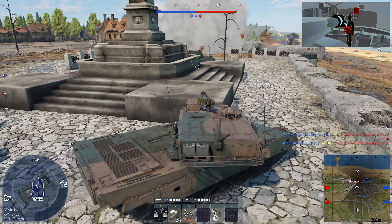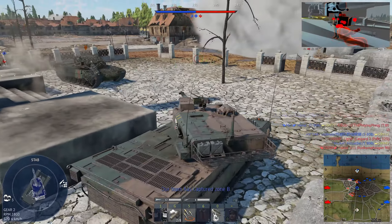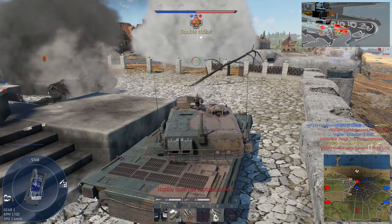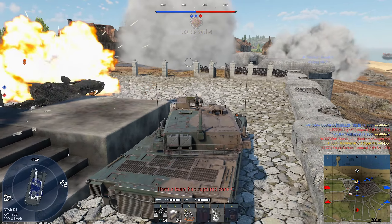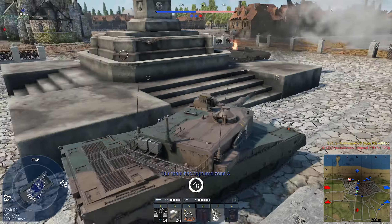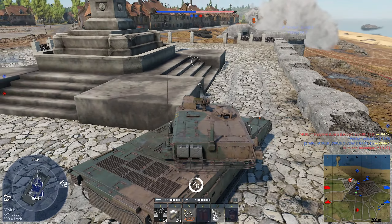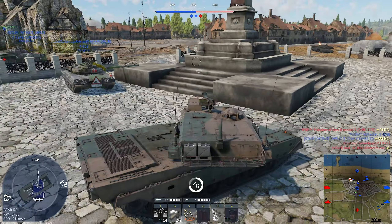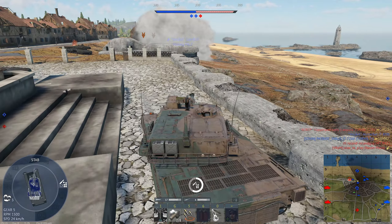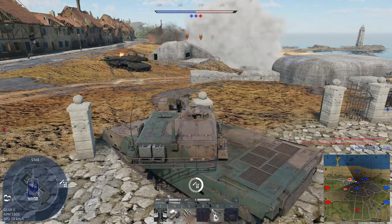That friendly T-80 almost got me killed, but we got the breach now so we can just push and try to finish him off. That shell kind of just disappeared, which is a bit odd, but we'll just shoot his ammunition — and he's gone. There was another tank here as well somewhere, but maybe he's already died since I'm not getting a hit marker. I'm going to back up here and try to secure this area.